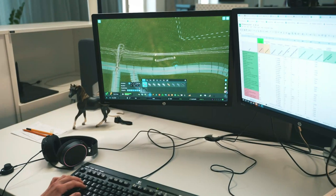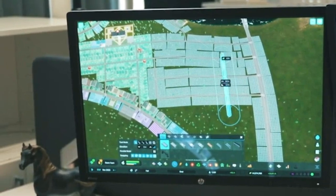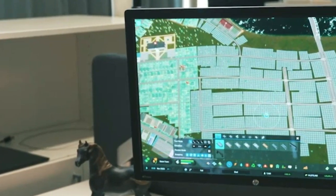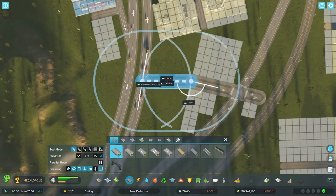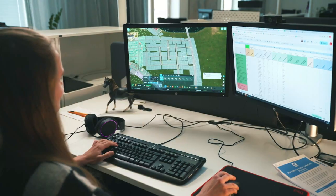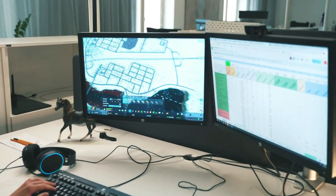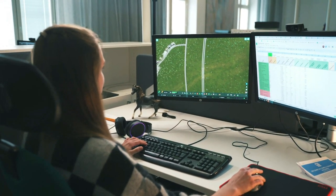Here is Aurora, another game designer, playing City Skylines 2 in real time. She's showing that you can create an automatic intersection instead of clicking little by little. This is very helpful for new players — instead of going click by click to create a grid, you can just drag a road over it completely. They're really going for being user-friendly.